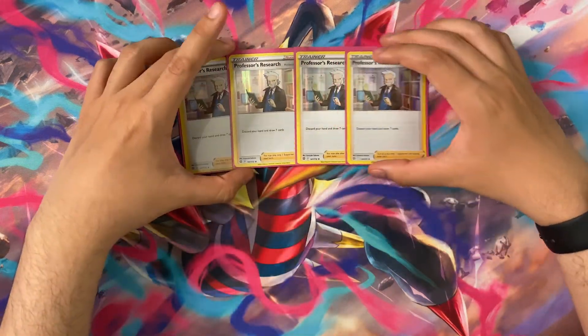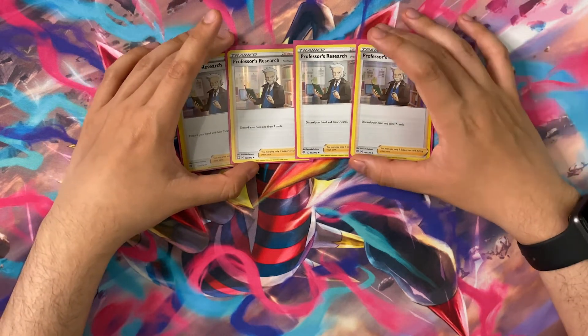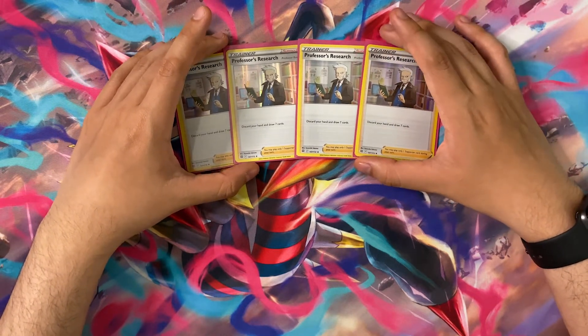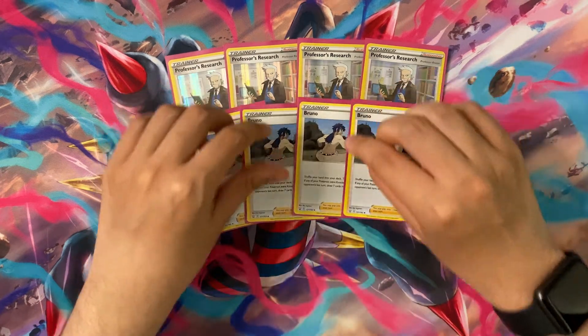Moving on to our Supporters. The first we play is four copies of Professor's Research — discard your hand and draw seven cards. Very, very good for drawing what we need. We need all four Clefairy in play ideally so we can start accelerating a lot of energy and doing a lot of damage, and Professor's Research is the most consistent way to do that.